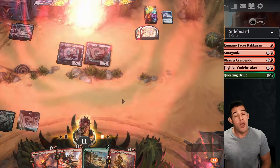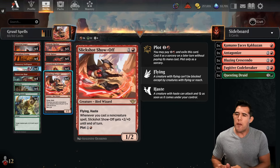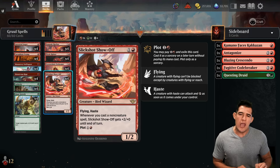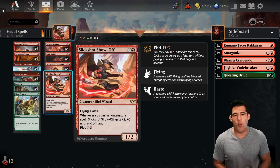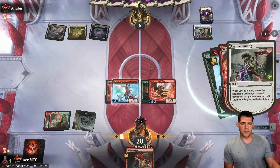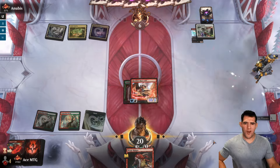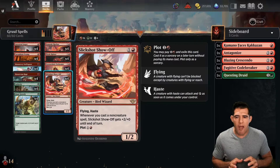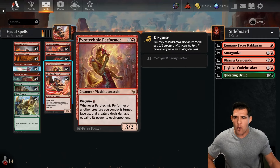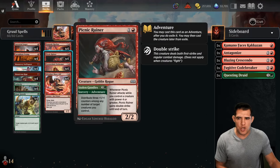Outlaws of Thunder Junction gave us one of our better cards. This was my number one pick in my top 10 list for the set — the absolute best for best-of-one Pioneer, really good in Standard too. Flying, haste, and whenever you cast a non-creature spell it gets +2/+2 — that's super prowess. Most importantly, the plot mechanic lets us hold off against control decks, waiting for the right turn to deploy it and cast two or three spells to kill them on the spot.